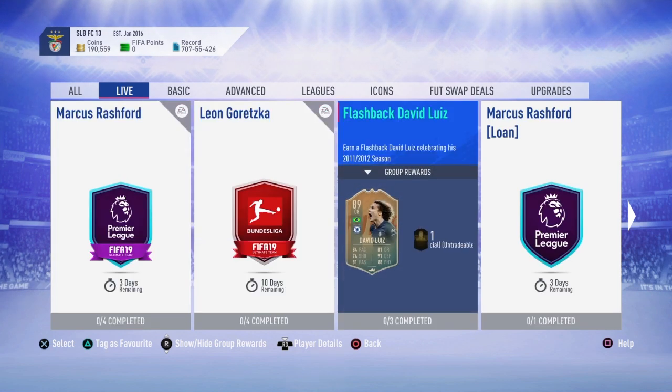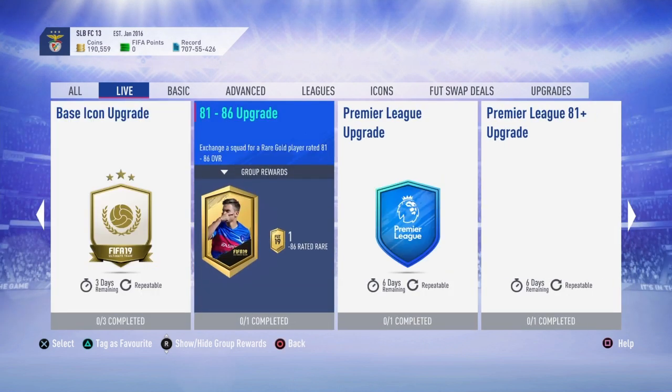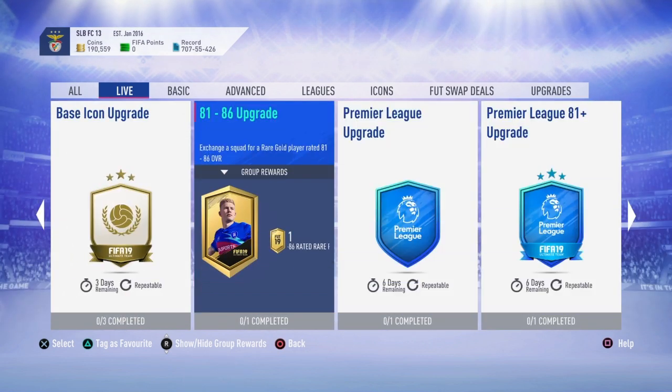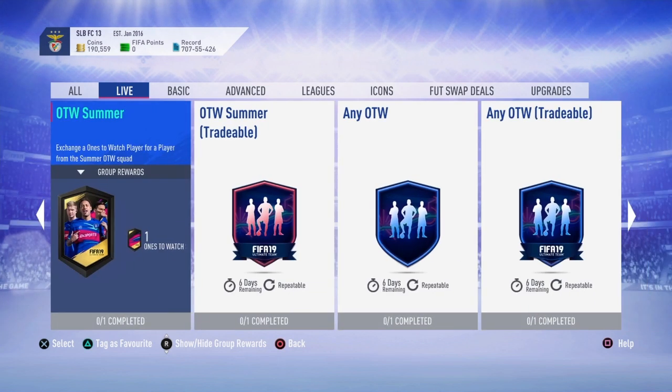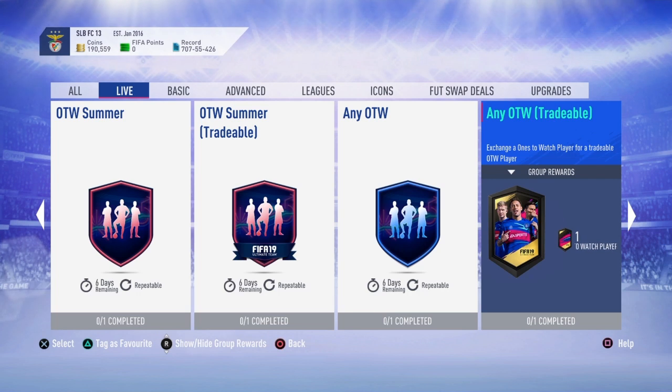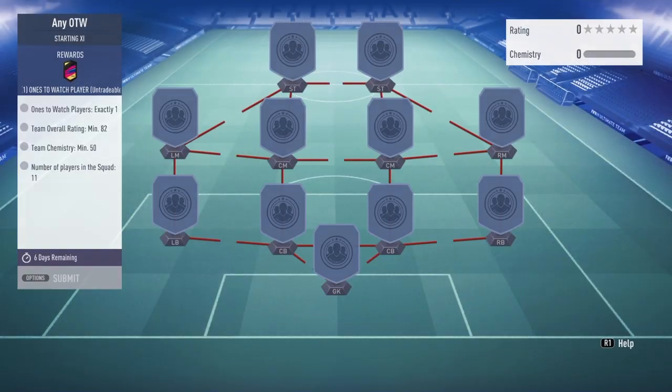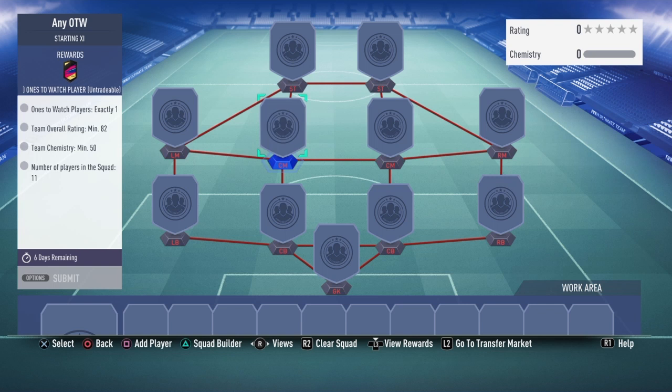I'm going to explain how to complete things like the Flashback Davy Louise, the base icon, or any ones to watches quicker. What you want to do is use 81 to 86 rated players — if you get 81s or 82s you can submit them for the any ones to watch SBC. I prefer the untradeable version because the tradeable ones require Team of the Week players which are very expensive right now.